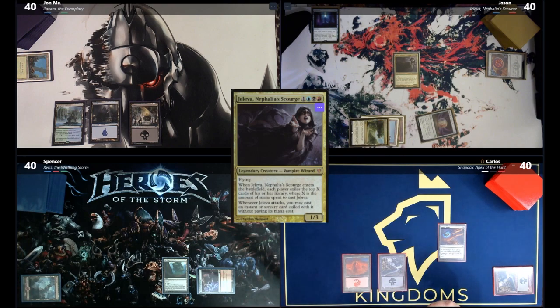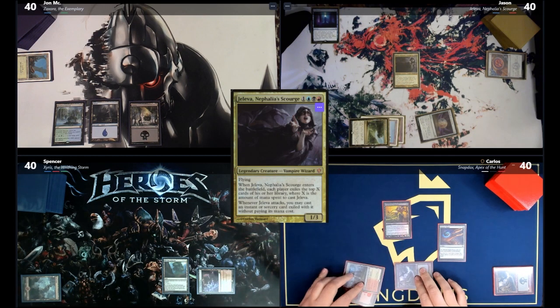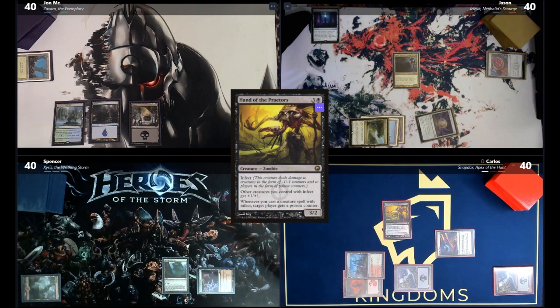Carlos draws for turn and plays Clifftop Retreat untapped because he has a Mountain. He casts Hand of the Praetors, which buffs all infect creatures and reads: whenever you cast an infect creature, a target player gets a poison counter. The table reacts with surprise.